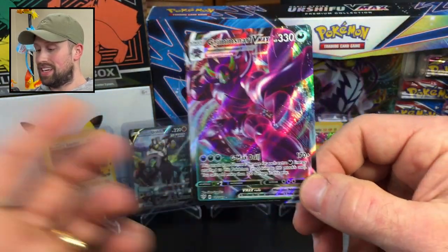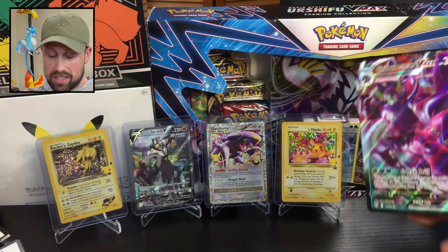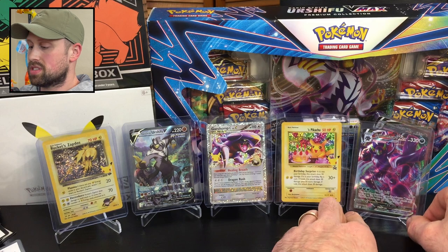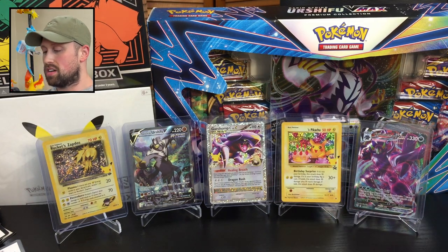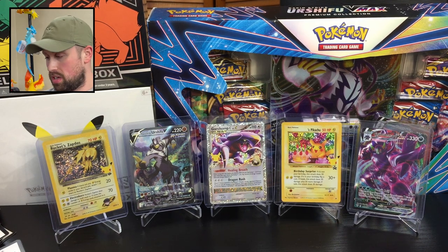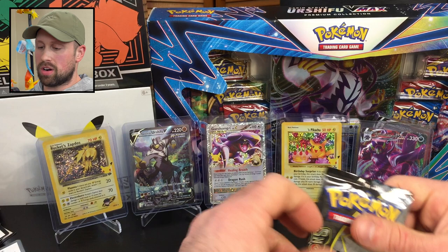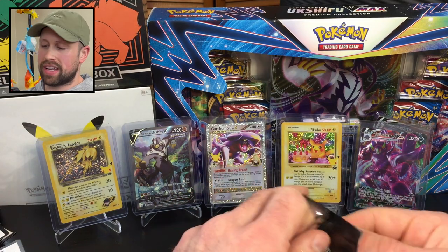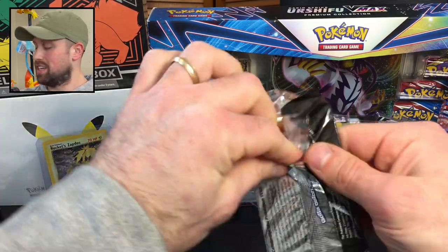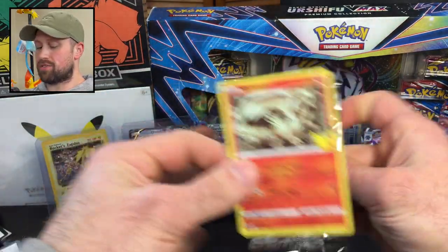So we did get a hit — Grimmsnarl VMAX. I guess that was considered a hit from Darkness Ablaze. So there are our hits so far: we got five, and we have four Celebrations packs left to open. I'll probably be giving the Urshifu V and the Grimmsnarl VMAX to my kids because I don't really care about collecting those sets — I'm really just after the Celebrations sets.